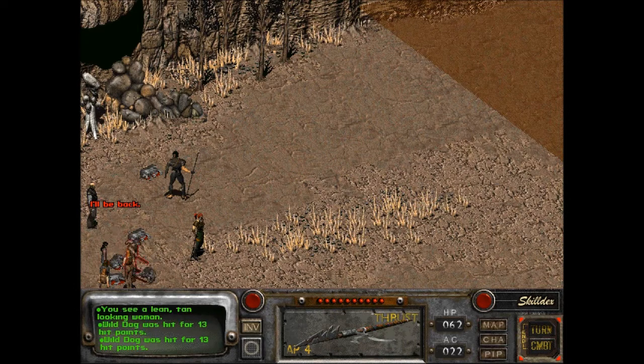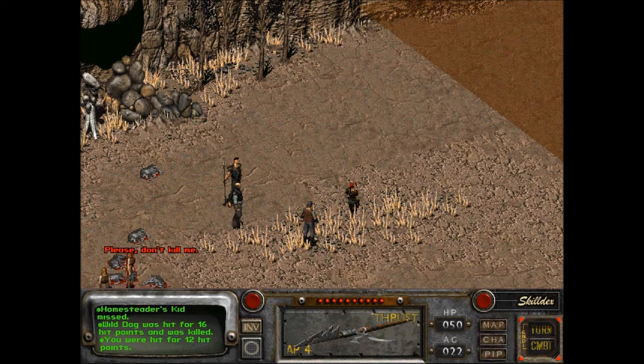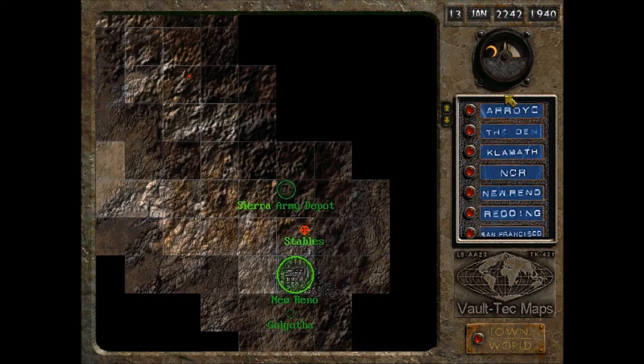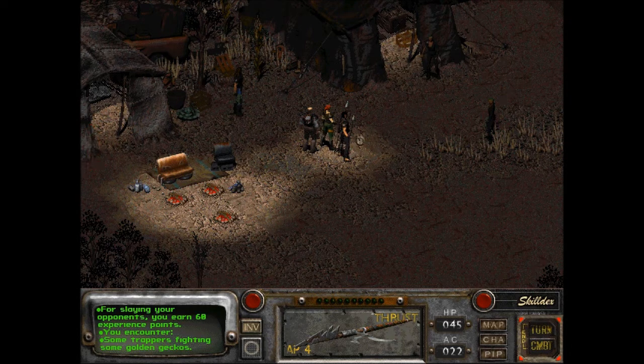I'll be back. Please don't kill me — as he shoots me. Yep. Please don't burn the house down. Nah, I'm just leaving. I'm just a poor farmer. So look, don't you be looking at me like that. Whew! Oh my god, another encounter. Some trappers fighting some golden geckos.